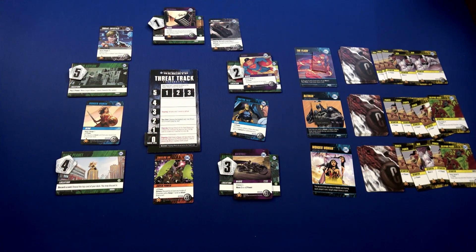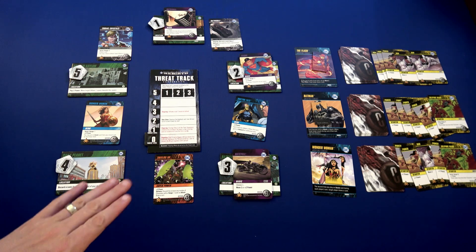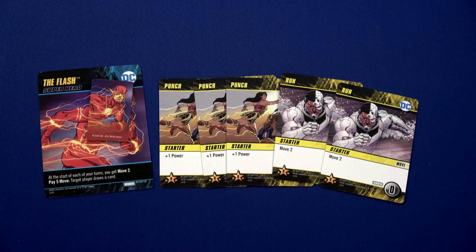Hello everyone, and welcome back to the One-Stop Co-op Shop. This is Colin, and today we're going to start our DC Deck Building Rebirth board game. We'll go ahead and get started, and we'll have our first player be the Flash. There are a total of six steps in a turn sequence. The first step is looking if there's any start of turn effects.